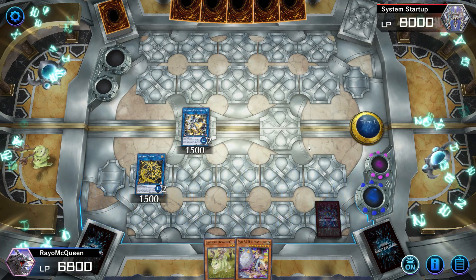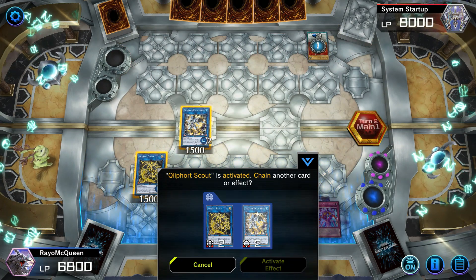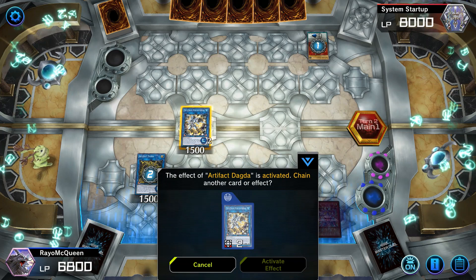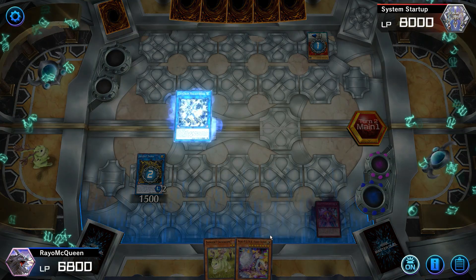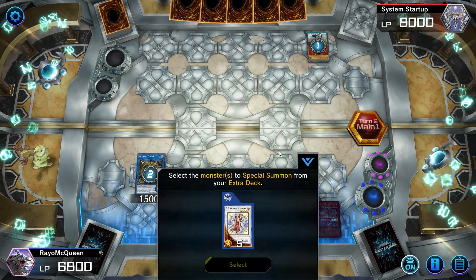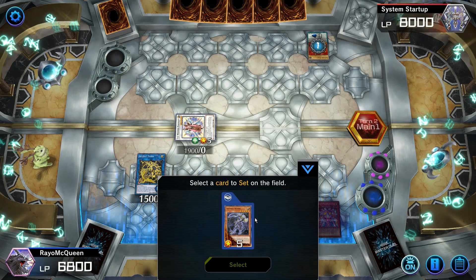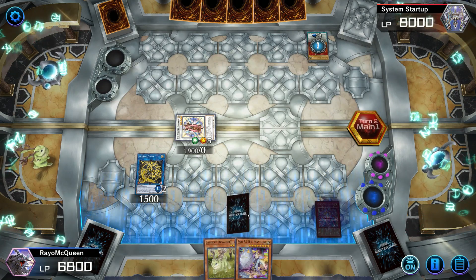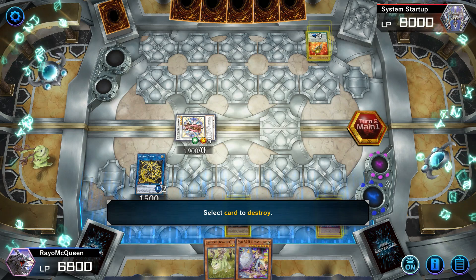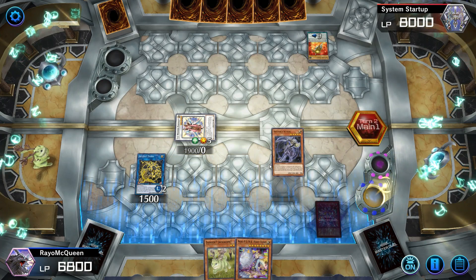We special summon Dagda and this field may look weak, but watch what happens on my opponent's turn. We pass the turn. On the opponent's turn, we activate Dagda to bring out Scythe from our deck, and at the same time we chain Hulky Firex. Hulky Firex will special summon a synchro monster from our deck — TG Wonder Magician.